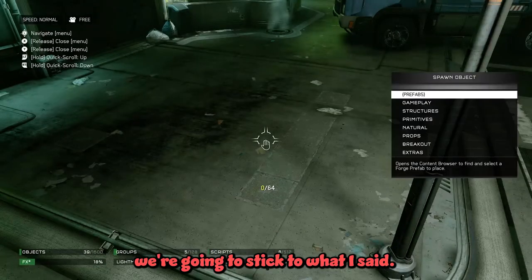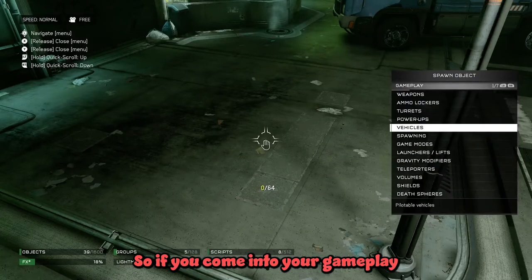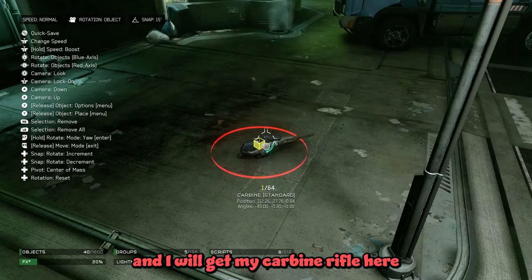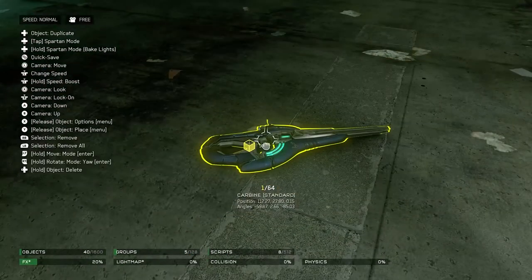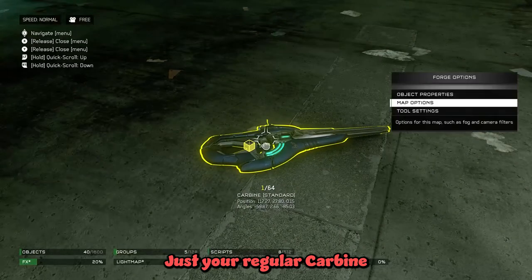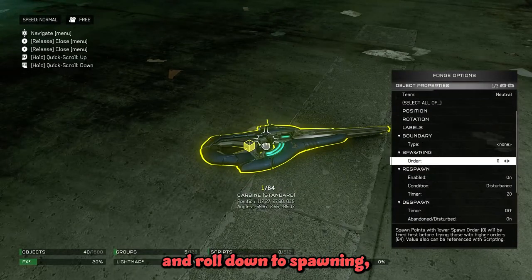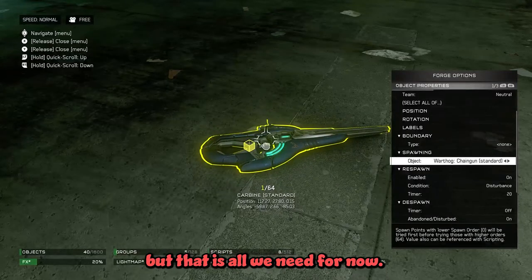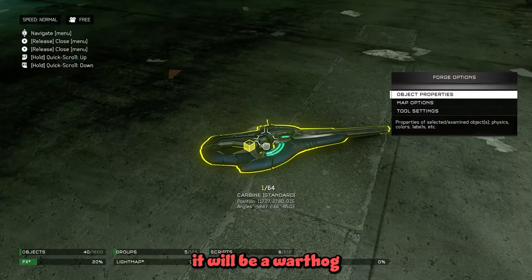But for the purposes of the tutorial we're going to stick to what I said. So if you come into your gameplay and come down to your weapons and grab your carbine rifle — just your regular carbine — grab it and then come over to object properties and scroll down to spawning where it says order. This may seem a little basic to begin with but if you start scrolling through all the numbers and you get to 20, you'll see it tick over to spawning in a warthog. You can keep scrolling if you want a different vehicle but that is all we need for this tutorial.